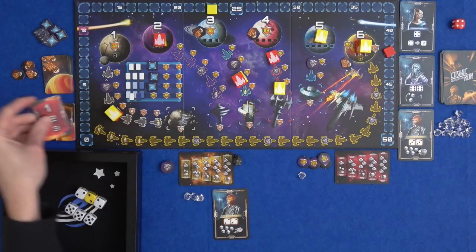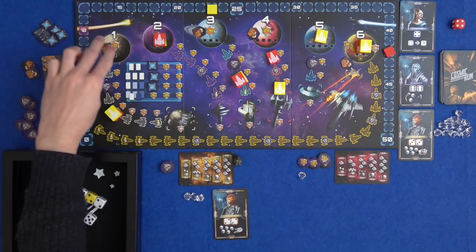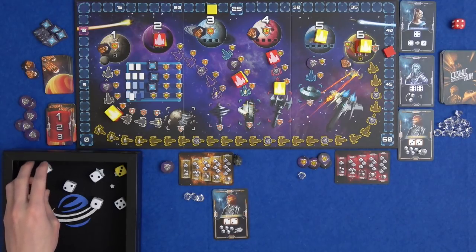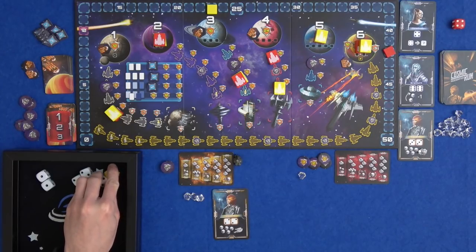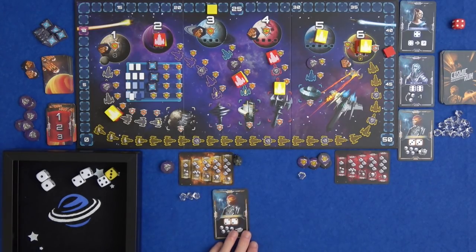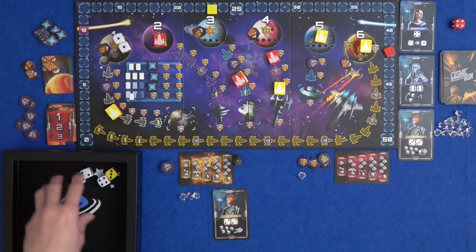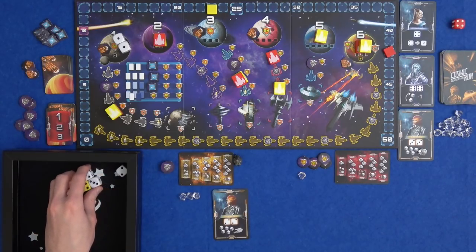Marty's turn. One gets hit for the first time. He's got a couple of ones, couple of twos, a three, and a four. He's got some manipulation - can increase one, maybe to get three of a kind. Two spaces would get him an infodare token. He's going to put the ones on planet one and see what else he can roll.